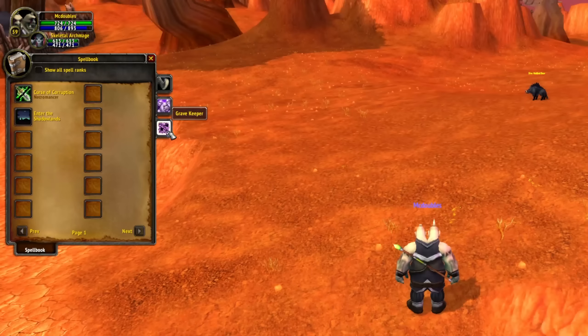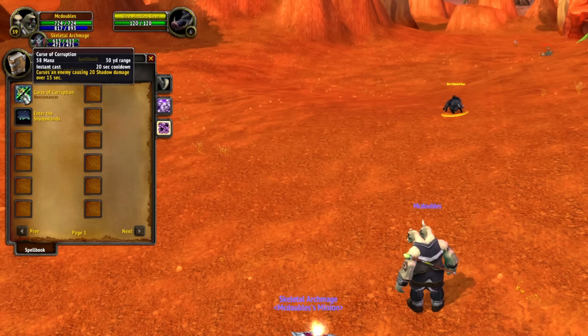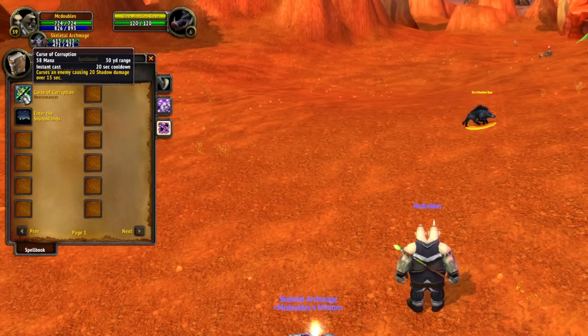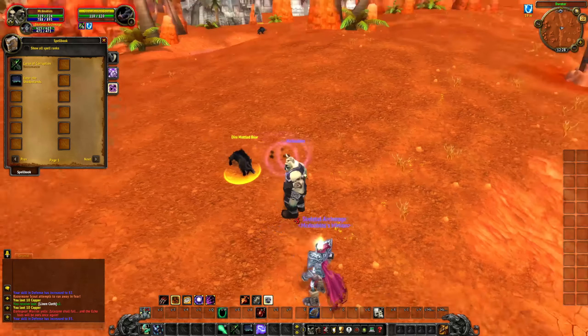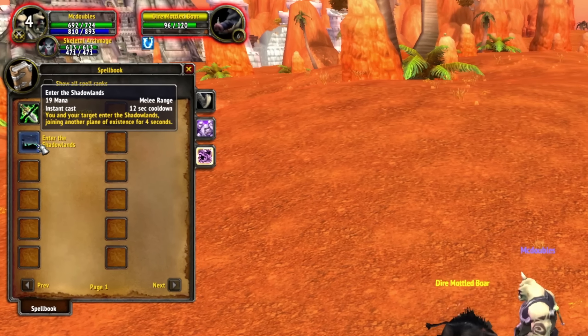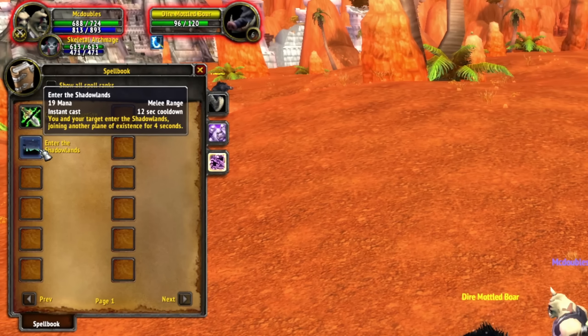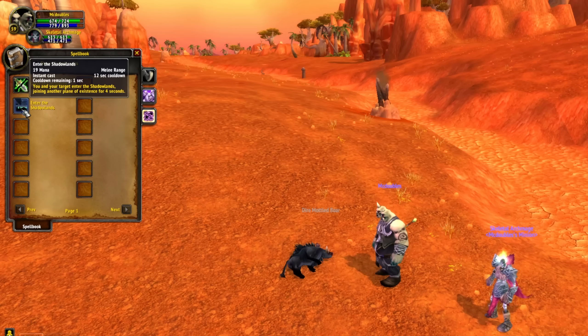That was everything in the Grave Desecrator spec. I only have two abilities in Grave Keeper — one of which is Curse of Corruption. It's just a 20-second cooldown shadow damage over time spell with a long duration. Some naysayers say you can't do a Necro because it's too close to Death Knight or Warlock, but my response is: you don't give the Necro nothing but dots, but you can still give them dots — just give it a long cooldown and make it do a lot of damage. The other ability is Enter the Shadowlands: you and your target enter the Shadowlands for four seconds on a 12-second cooldown. Me and this boar are in here with my pet and nothing else. Balance will need work throughout the alpha, but conceptually I think it's quite good.